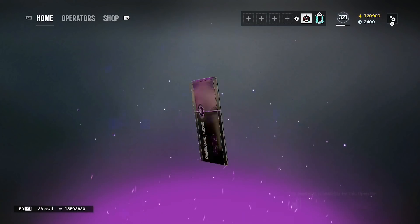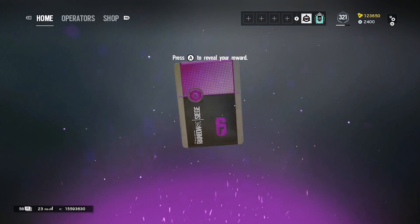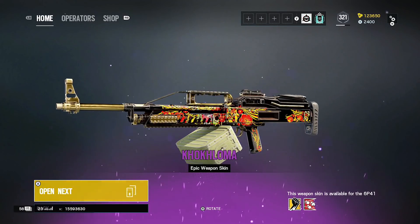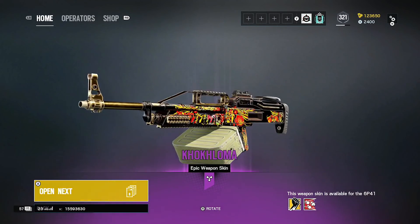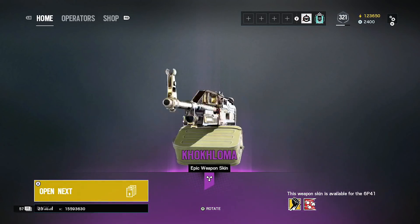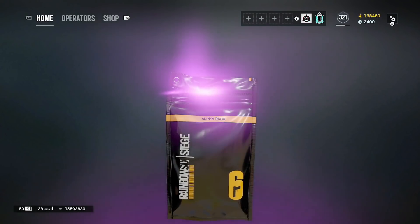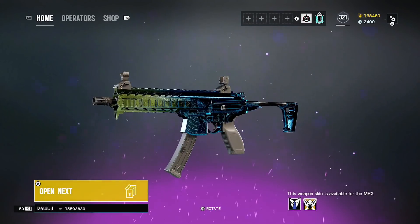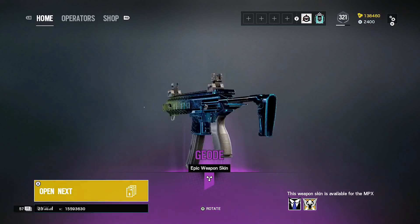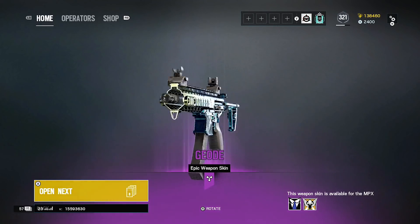Back to back purples — Rook headgear. Triple purples! That's actually a really nice camo. It looks like the OG seasonal from ages ago — really nice camo. Another MPX camo, not too bad. Looks like a BTEC black ice.